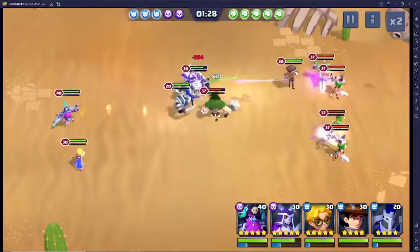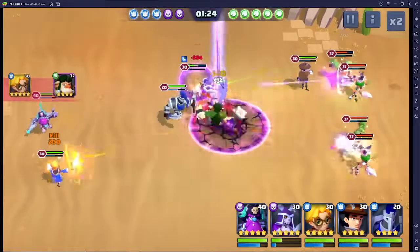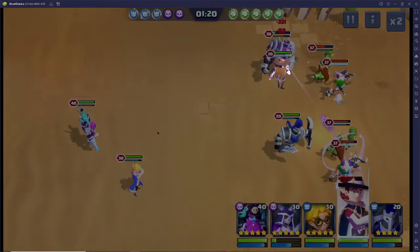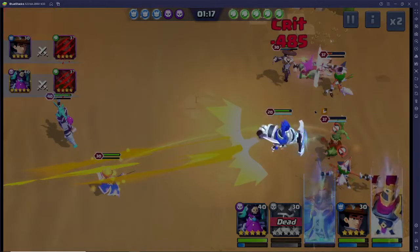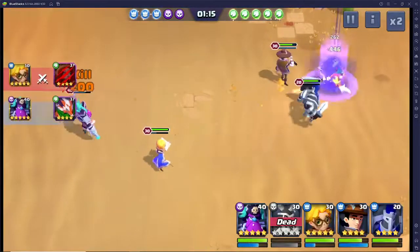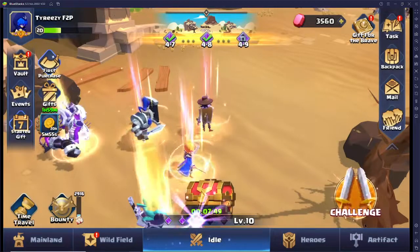Anytime I can kill the tank before Brook uses his ultimate, I should relatively win every round. He's going to hit two heroes and pretty much KO both of them — or at least leave them with just one hit. So it's pretty easy.